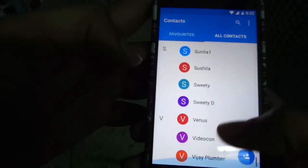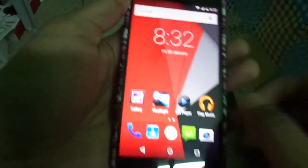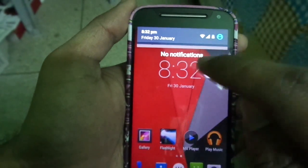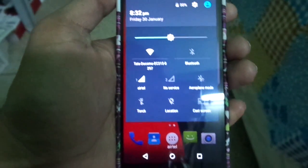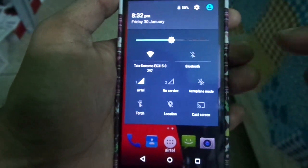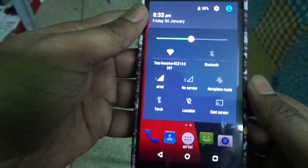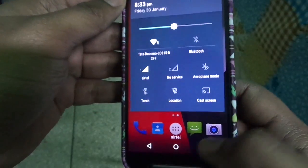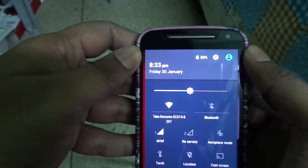Next is the notification center. If you pull it down once, you see all the notifications. If you pull it all the way down again, you see all the toggles: Wi-Fi, Bluetooth, dual SIM connectivity, airplane mode, torch. Now you can activate your torch right from there.